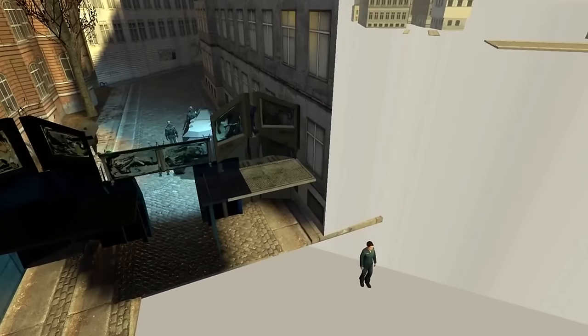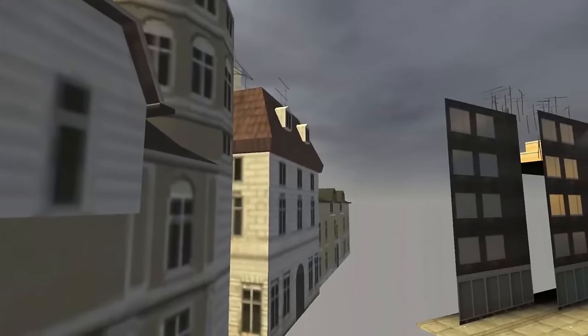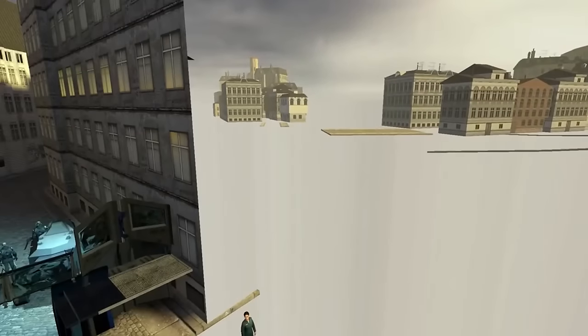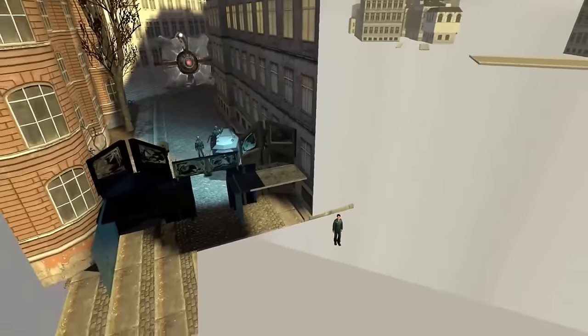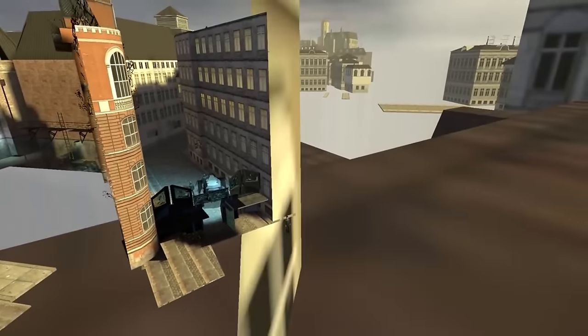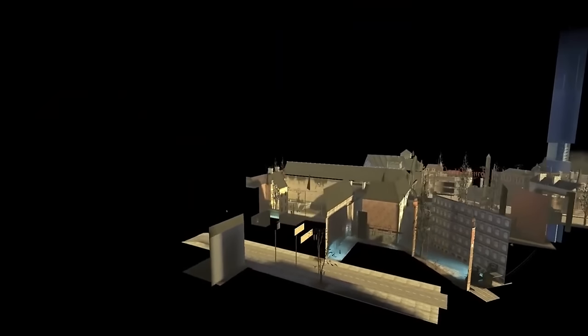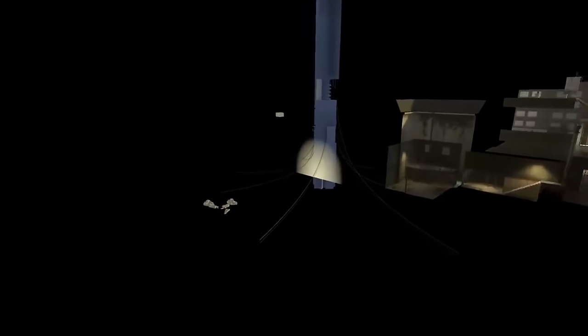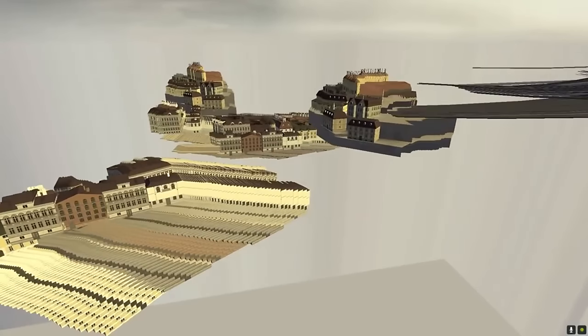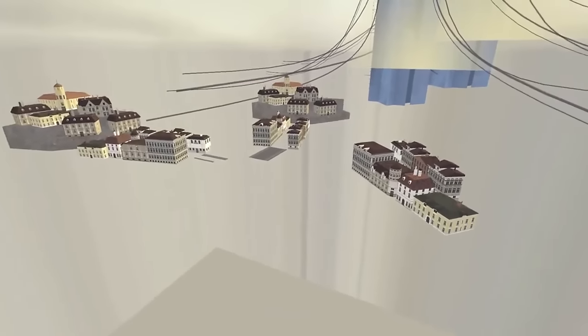Now we're going to talk about how skyboxes work in Valve games. When I did my Portal 2 episode I didn't specifically call it a skybox, and that upset a lot of passionate Valve fans. The way Valve handles skyboxes is incredibly unusual — they have a model of the background stored somewhere in the area, and then the version of the skybox you see in the game is projected. So in a sense, this is not actually where the skybox is. Instead the skybox tends to be way off in the distance, down below wherever you are in Half-Life 2.